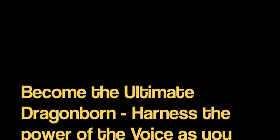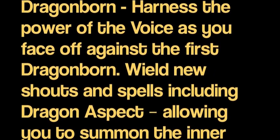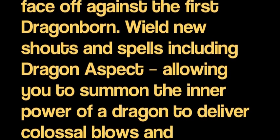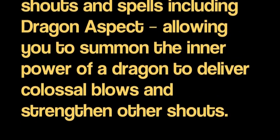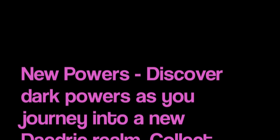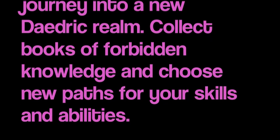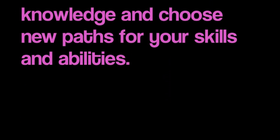So the next bullet point covers a new shout called Dragon Aspect. Then there's a bullet point on new powers: 'Discover dark powers as you journey into a new Daedric realm. Collect books of forbidden knowledge and choose new paths for your skills and abilities.'